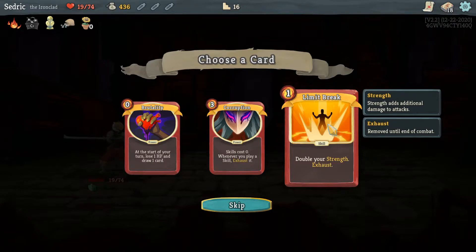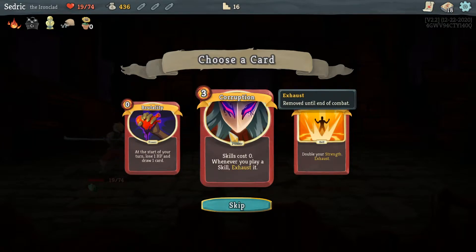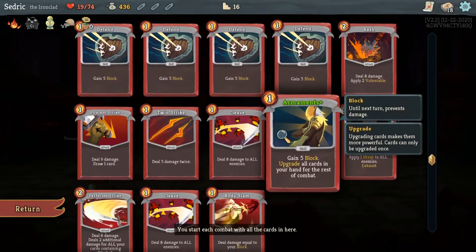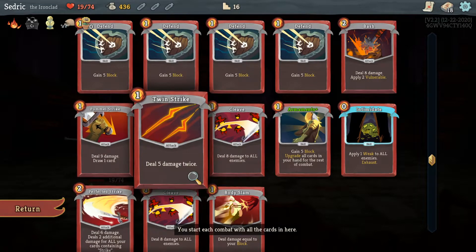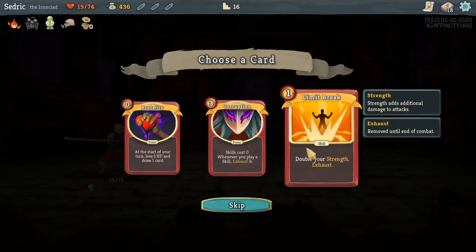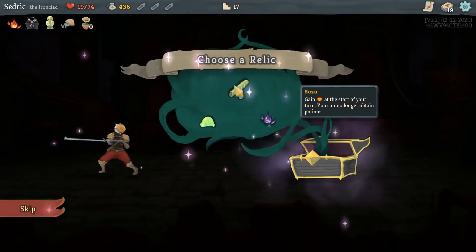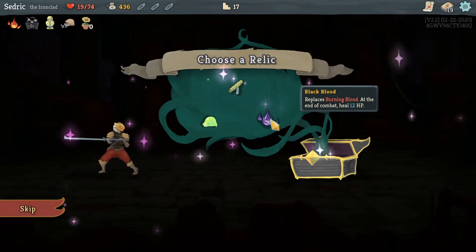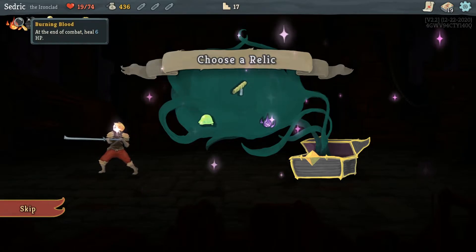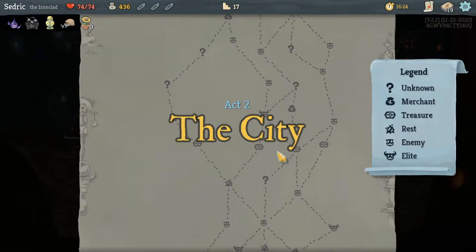Add a card — Limit Break doubles your strength, exhaust. At the start of your turn lose 1 HP, draw a card. Skills cost zero whenever you play it, exhaust. Let me look at my deck — I have a bunch of attacks and some skills. But that would get rid of all my block and I'm kinda doing a Body Slam build here. We're gonna take Limit Break. Opening the relic — Black Blood, heck yeah! All day. Alright, Act 2 — The City, here we go.